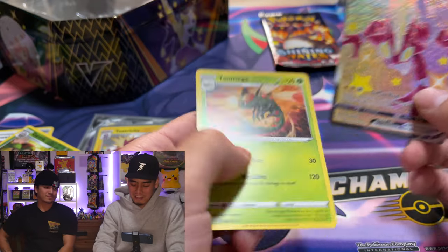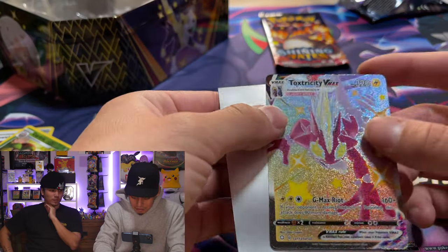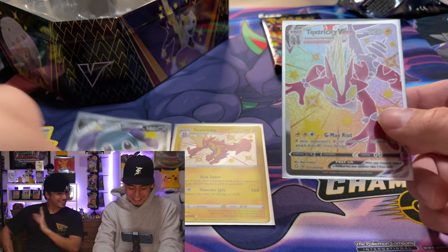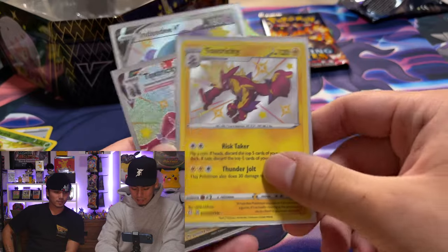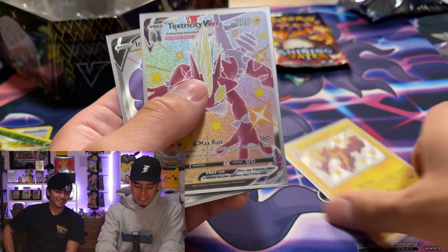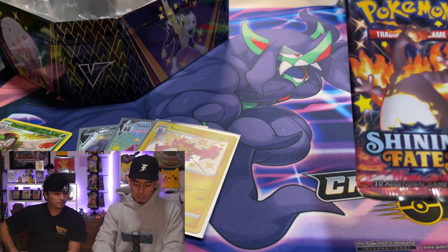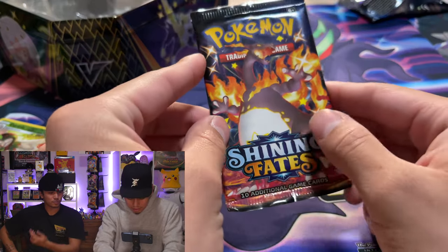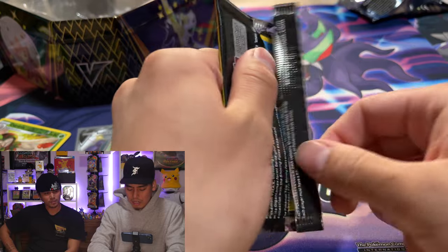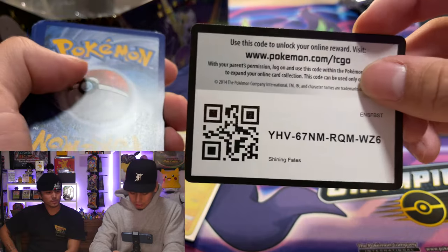We were just talking about you — Eiscue V! He heard us! Dude, crazy — three full arts — wait no, two, but then it evolves into the V-MAX right here. And then Indeedee V as well. This tin is kind of insane. Two full arts, two shiny V's — that's like $50 right there. If you can get that and then a Charizard on top, two full arts is what you hope for.